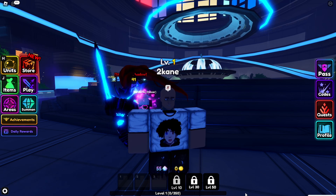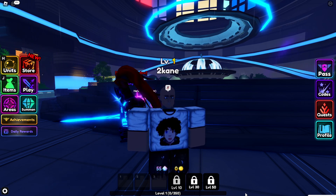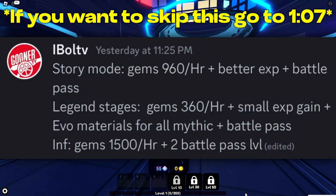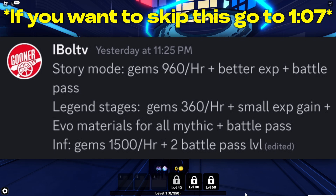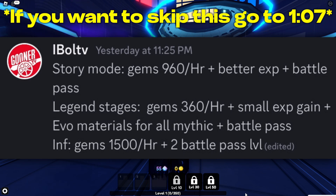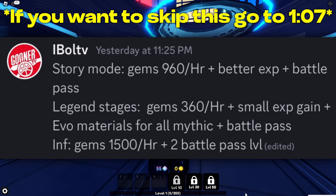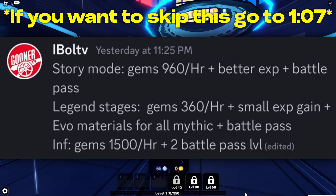Before I show y'all how you're going to do this, I need to tell y'all something that is very important, which is how much stuff you can get per hour when you're doing this method. So if you're doing this in story mode, you can get 960 gems per hour with better experience gain and about one battle pass level. If you do this in legend stages, you can get about 360 gems per hour with small experience gain and evil materials for all mythics and about one battle pass level.